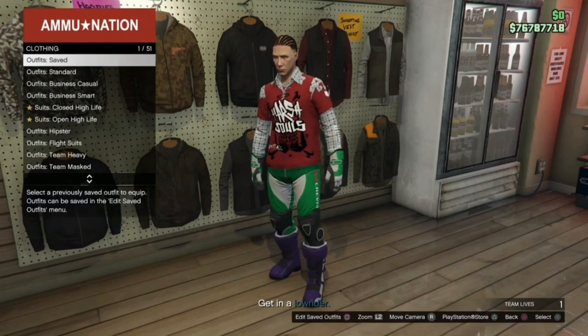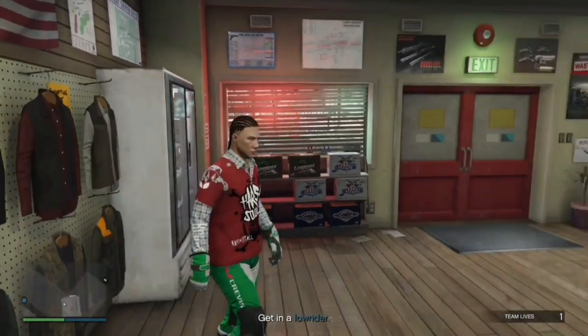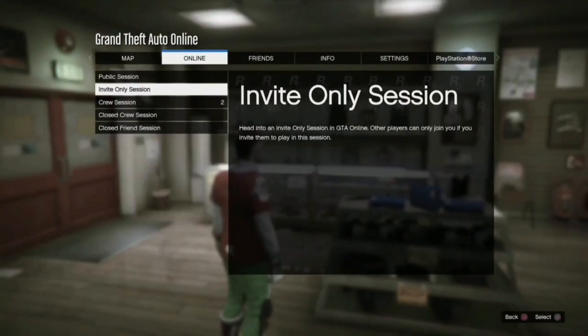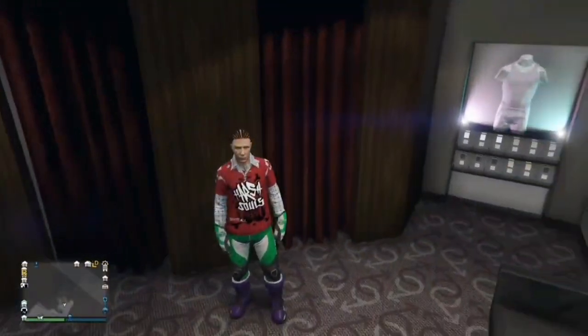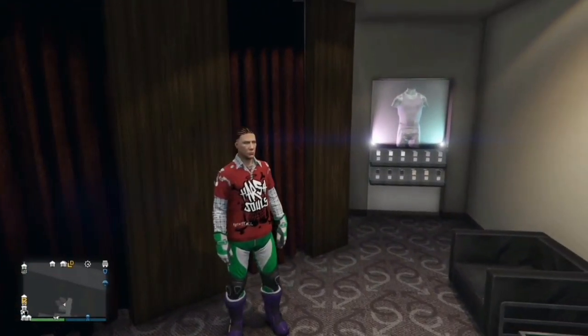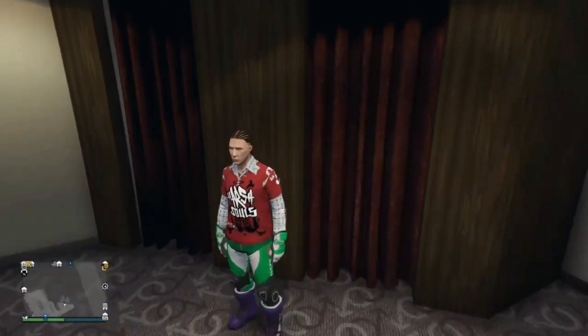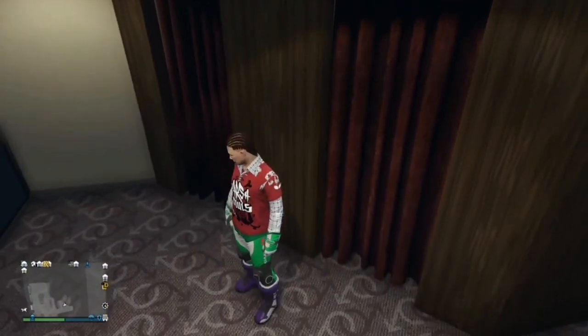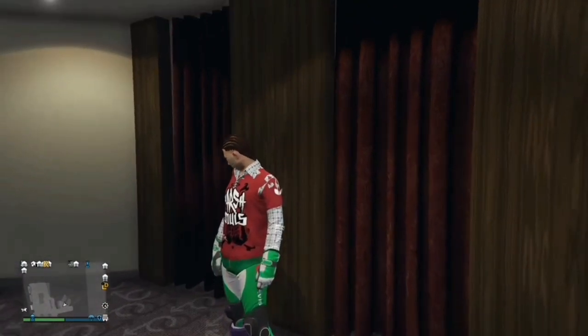Once you get to the gun store, save this as your new C1 outfit and give it a couple of saves. Once done, back out of the menu, go to Options, then Online, then Invite Only Session. You'll spawn in a new invite-only session wearing this outfit. I usually like to save it again as C1 once I get back to the clothing store just to make sure it's there. That's it for this video — I'll see you bros in the next one, bye bye!